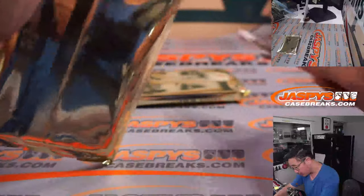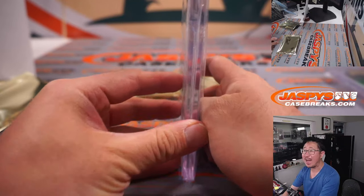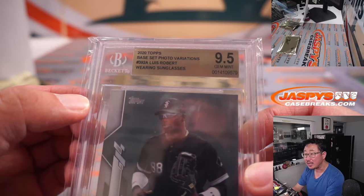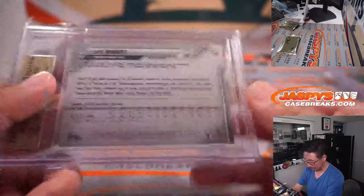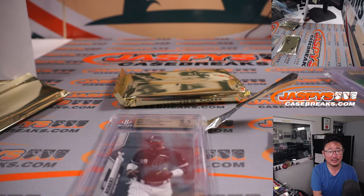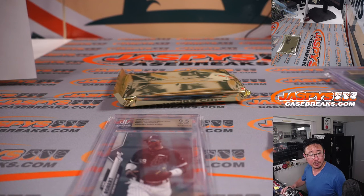Another two graded cards here, it feels like. Another Beckett grade, another 9.5, and it's Luis Robert. Nice. Luis Robert rookie card from 2020 Topps, base set photo variation, wearing sunglasses. How's Luis Robert been doing this year? He's having a pretty solid season — hitting .296, 29 hits, four homers, 11 RBI, six stolen bases. OPS of almost 800.